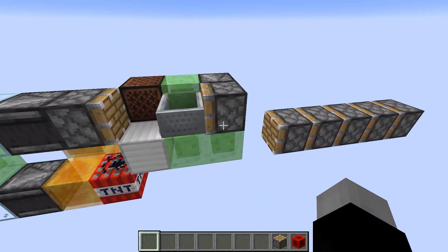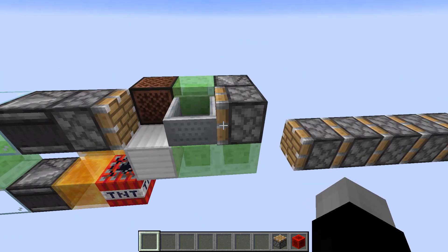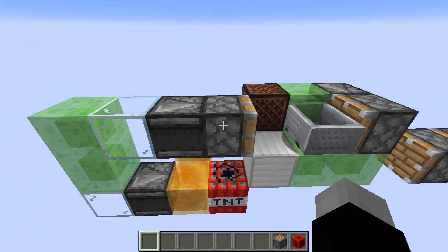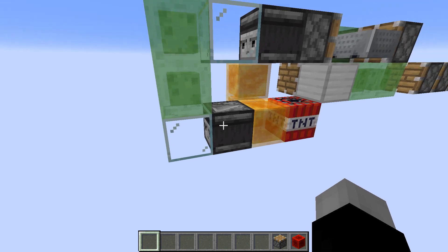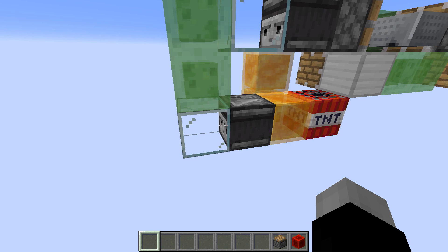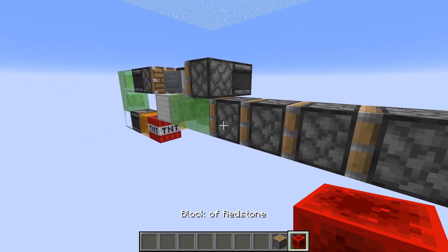We now just use this single piston to handle all of that, because when this part of the module gets pushed forward and this piston fires, it both pushes the rail — which pushes all of these blocks and moves this column of slime blocks out of the way of this Observer — so that when this rail gets pushed, this Observer gets updated in the same tick, and that's what allows us to duplicate the TNT each time it's pushed forward.